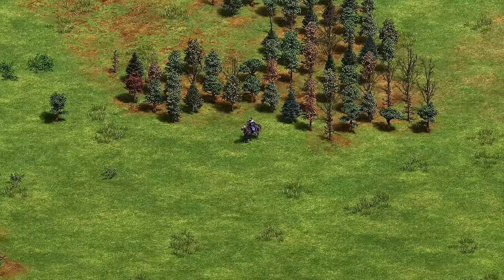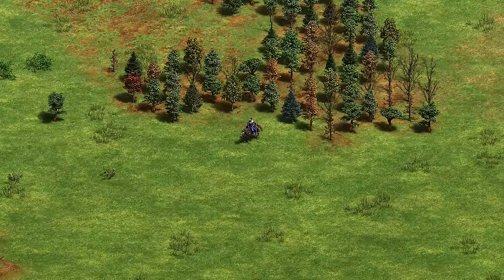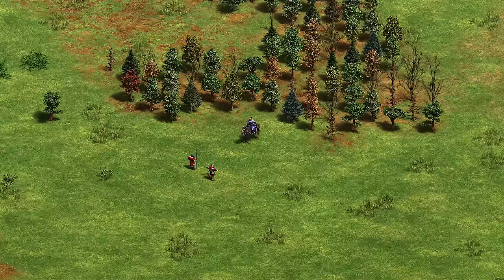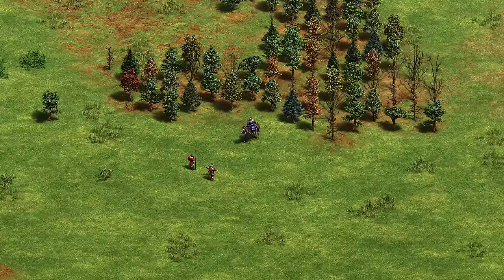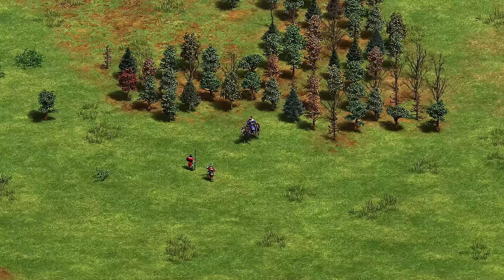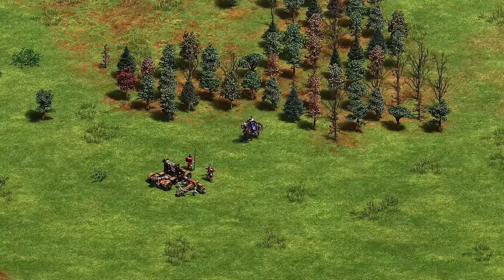The Cumans have Kipchaks, which are easy to counter. Just go Skirms or Arbalest and you should be completely fine. Kipchaks are only really good against Cavalry, and they're really good against Camels — don't go Camels versus Kipchaks. Stick to ranged units for the most part. Heavy Siege also does pretty well against them as long as you can defend it.